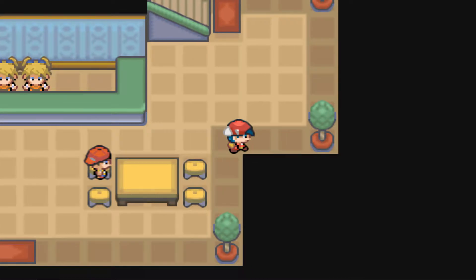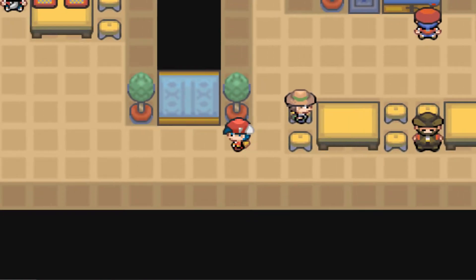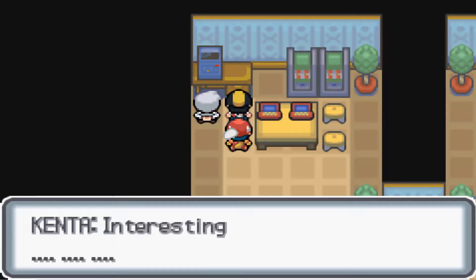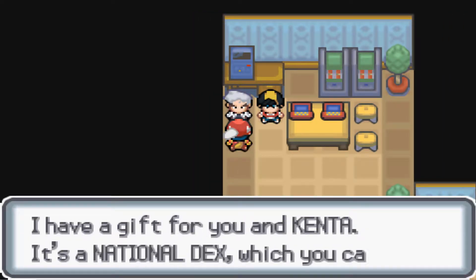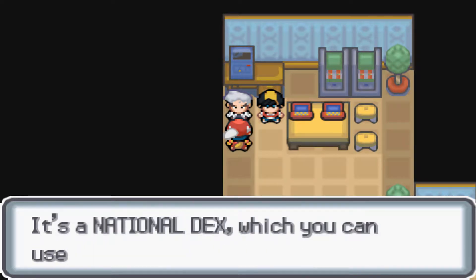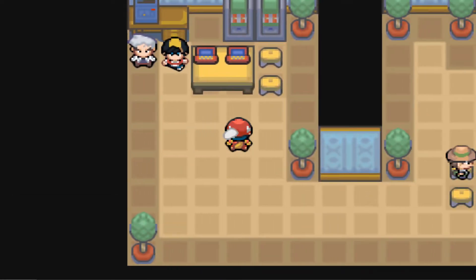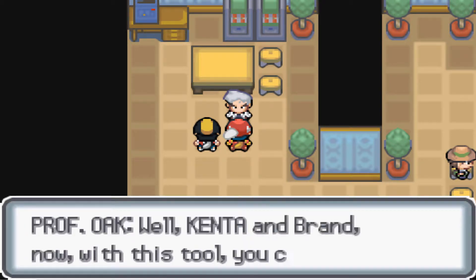I will not talk to everyone here — I'm just going to the Professor. And we see Gold, or Ethan, or Kenta — whatever his name is. We get the Pokedex. The National Dex.